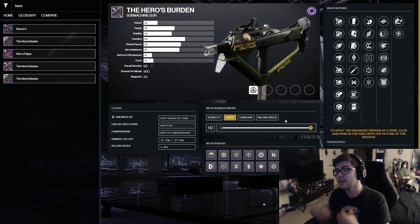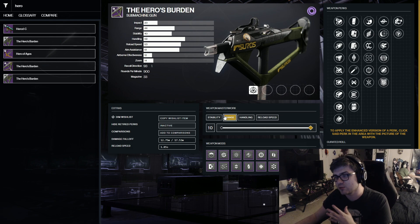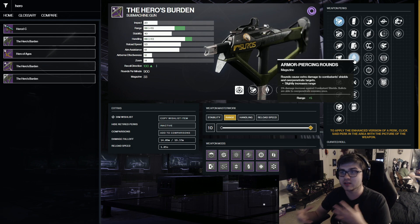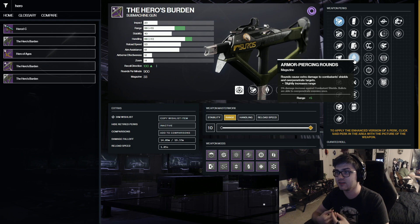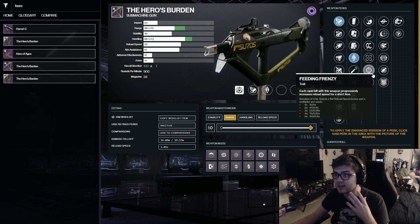This also has potential to be one of the best PvE weapons in the game. This is a void SMG so it's going to pair really well with Void 3.0. For masterwork you can do whatever — I just throw range on there. Arrowhead Brake gets max recoil direction making it easier to shoot, with a little more handling. Always go with Armor Piercing Rounds for a PvE weapon because it gives a 5% damage increase to shields, which is pretty good.